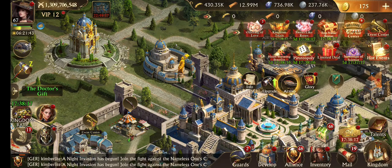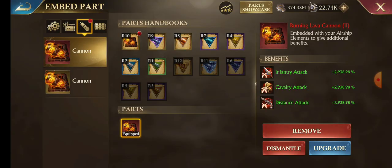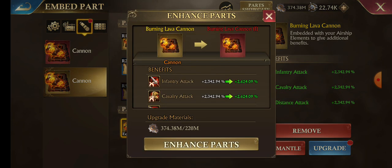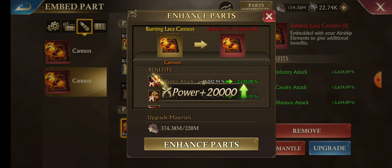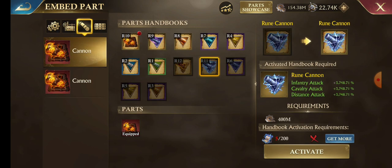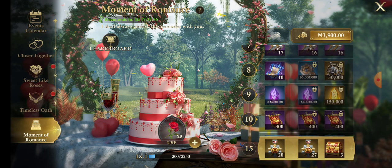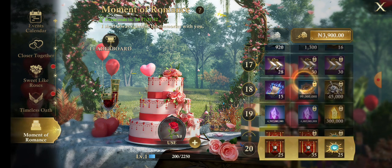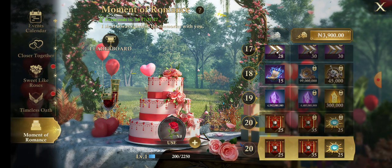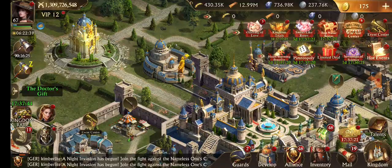Let me check if there's something to upgrade here. I think I have something — this one. I also need enough materials. It has already been upgraded partially. I currently have only five. The ones here won't be enough — 25 plus 15 is 40.